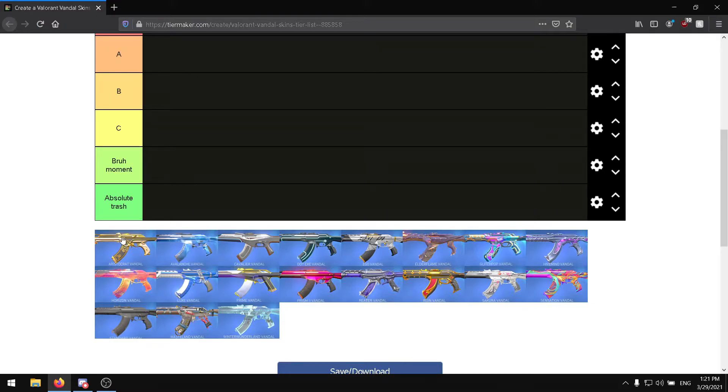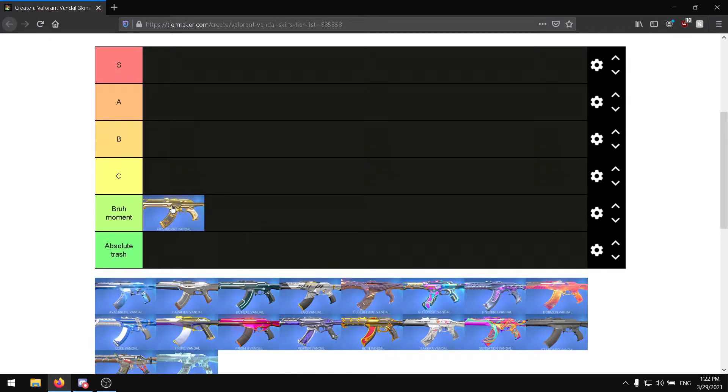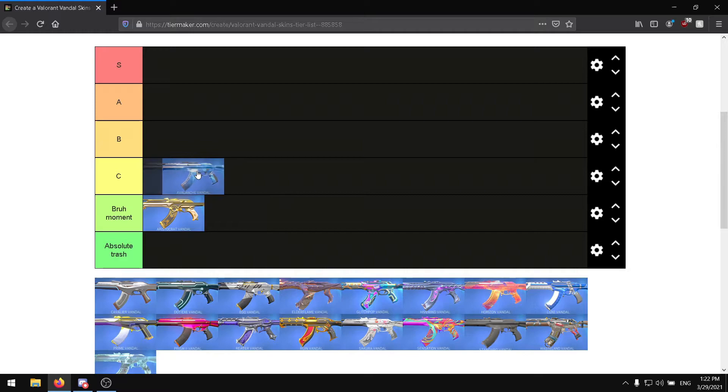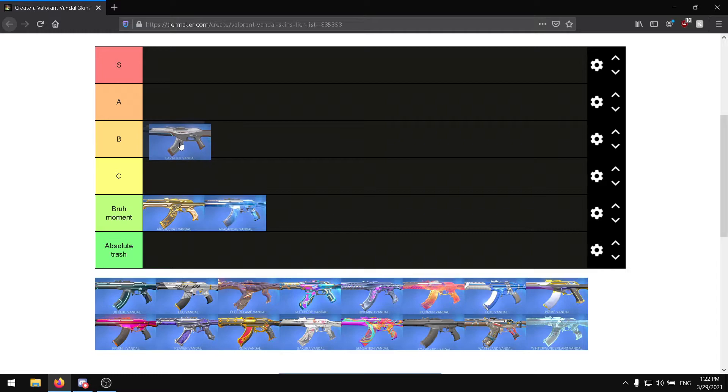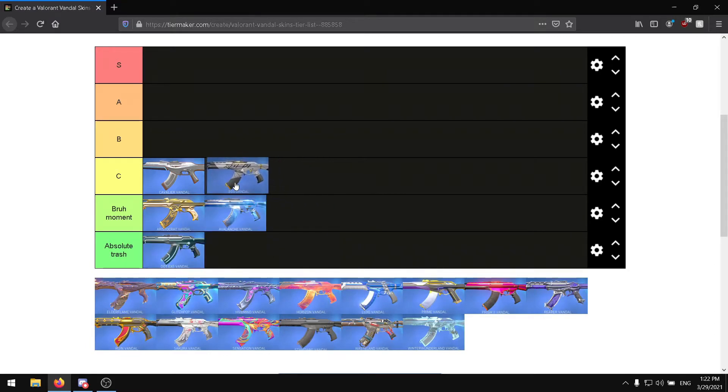First we have the Aristocrat Vandal — I honestly think it's a bruh moment. Avalanche Vandal — another bruh moment. Cavalier Vandal — I don't really mind it, it's all right. Dot Exe Vandal — absolute trash in my opinion, I really don't like it at all, it looks really bad.